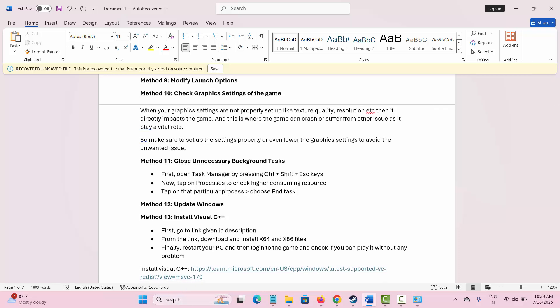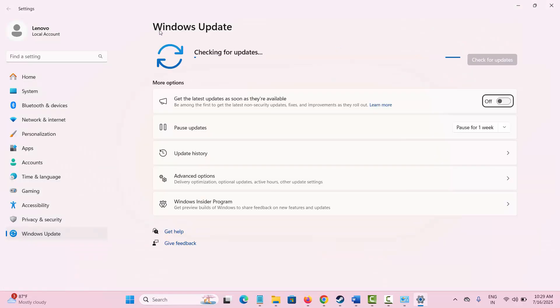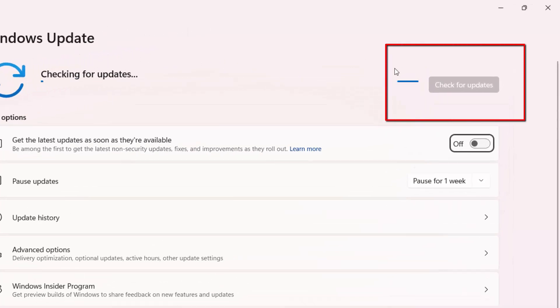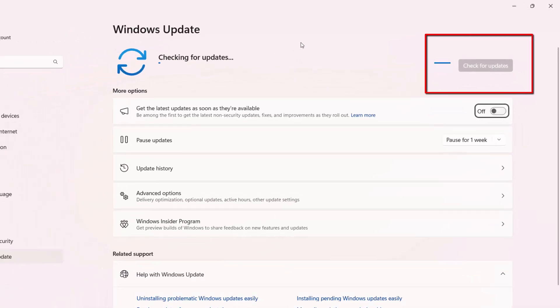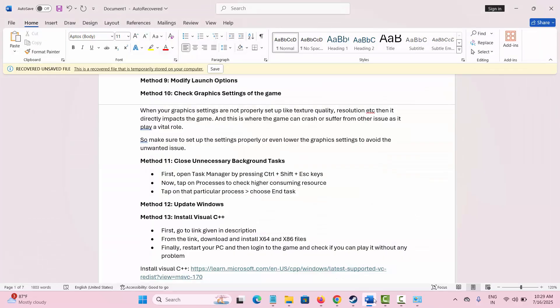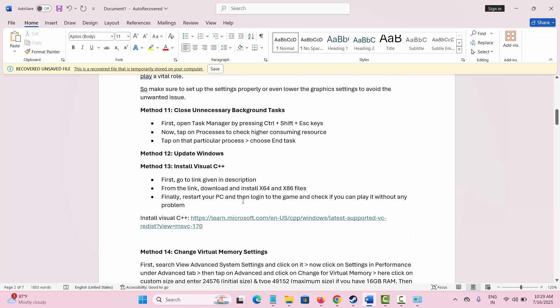The next method is to update Windows. Go to the search bar and type Check for Windows Updates — the Windows Update interface will open. If any update is available, click on it to update Windows to the latest version, then relaunch the game to see if the issue is resolved.